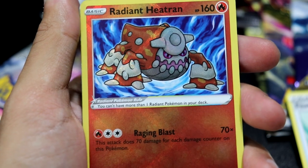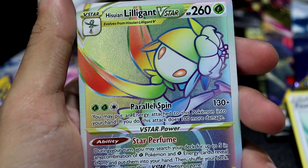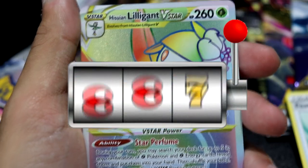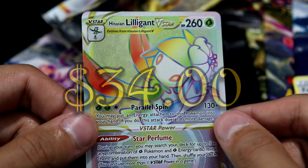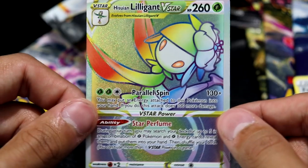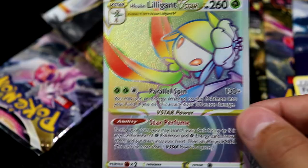And can this be a double hitter? Yep! A Hishian Lilligant V-Star Rainbow Rare — another secret! Am I? I thought I did it bonkers with my pre-releases, but this box — what?! This is nuts. Finally, all those openings, all the agonizing pain and anguish I've put up with, it's starting to pay off.